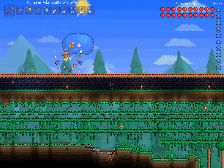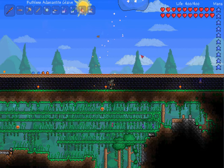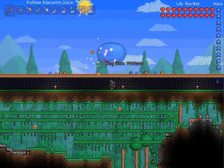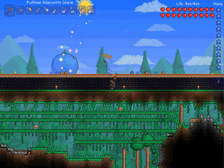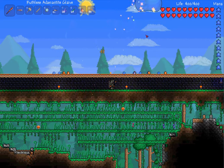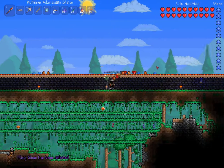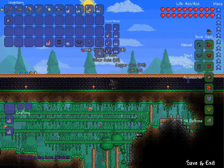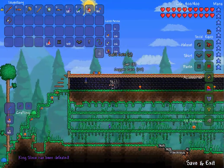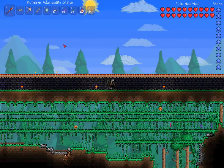Hey guys, it's Alpha Warmeister back with a little update video on my King Slime Farm. It actually does work — surprise, surprise. He's just hopping around, dropping himself in the lava, dropping his little slime buddies in the lava, and eventually he just hits the ground and dies. It definitely works and yields good results. Not much money, but a lot of gel — a whole lot of gel — and a lot of ninja armor.